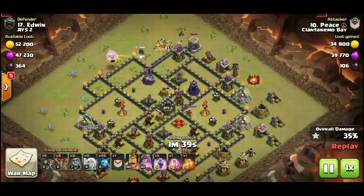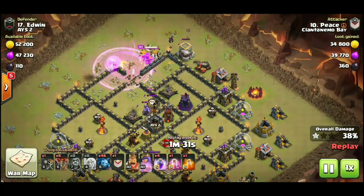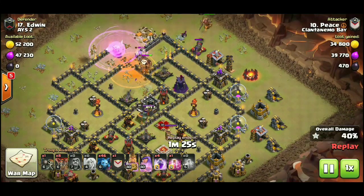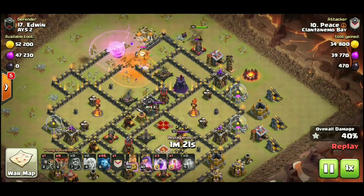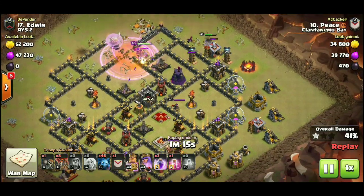Town hall is down, and Peace has trickled in a couple minions to help the queen with the walk. Notice the five wall breakers — they're headed to break that junction right there. Once the DE storage goes down, the queen is going to route into the core of the base where she can reach all the remaining wizard towers, an inferno tower, and both expo collectors.